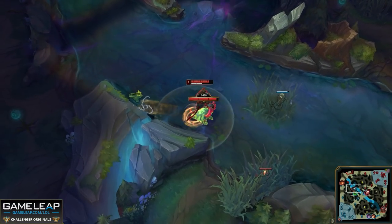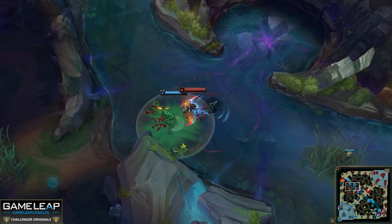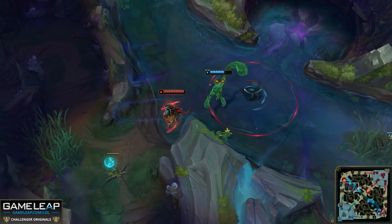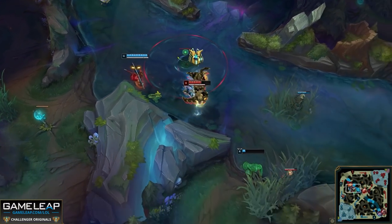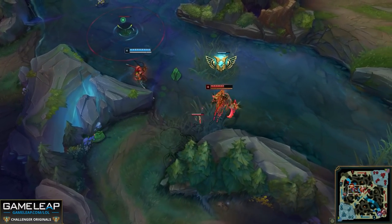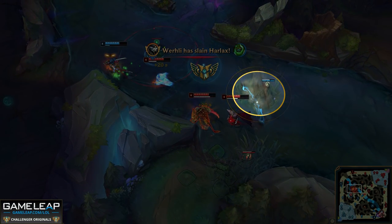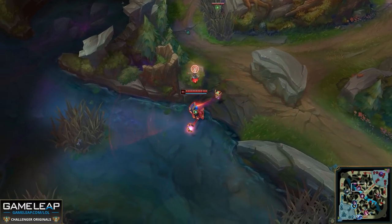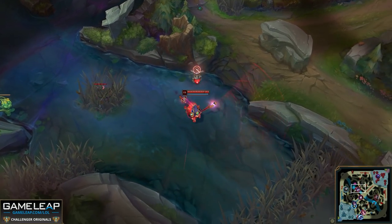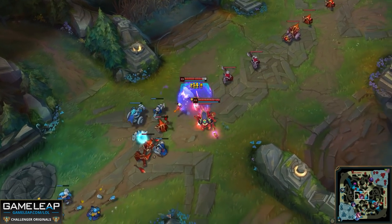Jungle plays very closely with mid when it comes to the vision game, because you're always going to be passing through mid lane the most — it's the center of the map and the heat map of mid lane is always the hottest. For this reason, you're always going to want to place pink wards in your river pixel brush by your mid laner and sweep around mid lane. This is going to allow your mid laner to play more aggressively, get deeper wards in the enemy jungle, which will allow you to track the enemy jungler a lot easier and shut them down.